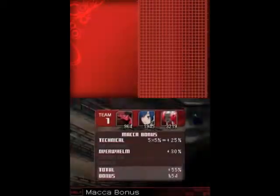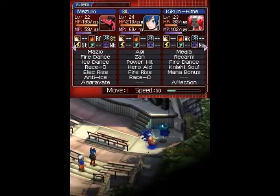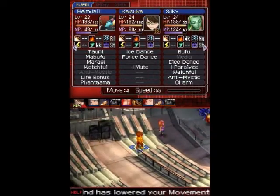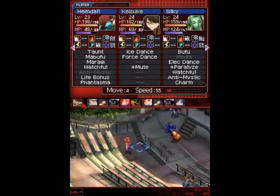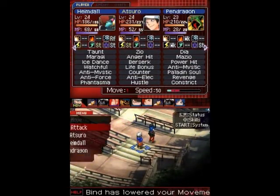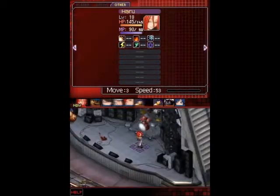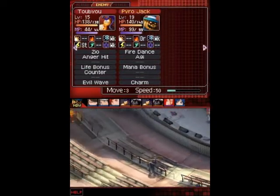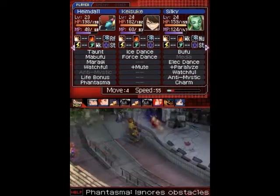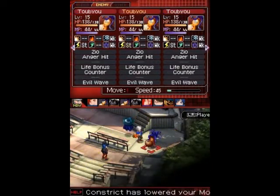I remember when this guy was actually a boss — now he's kind of just pathetic. How the times have changed. Bind is a very annoying spell, especially when you've got to do these kind of rescue missions. It's a pain, but you should be able to make it regardless. If she does get hit, you can always heal her using Charm, Devotion, and Affection.